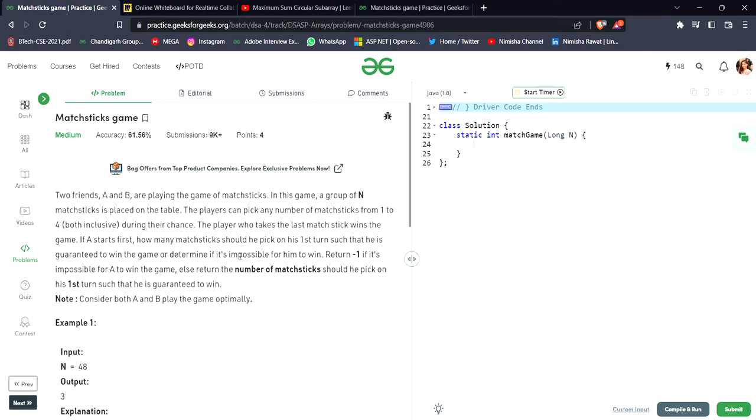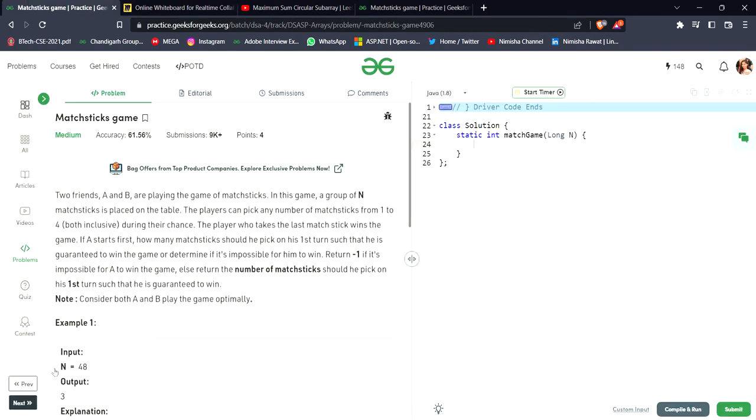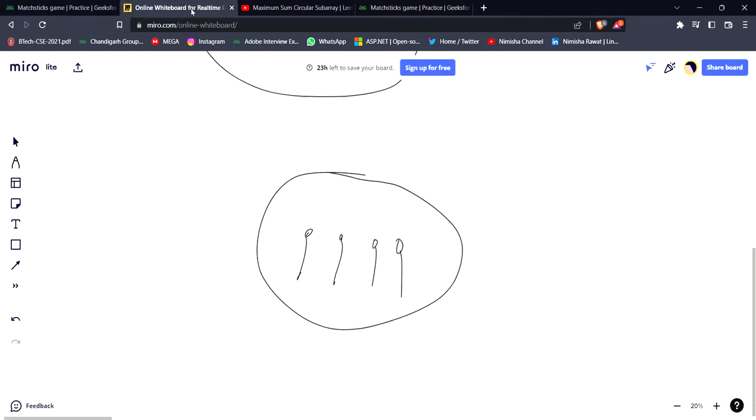If A starts first, how many matchsticks should he pick on his first turn to guarantee a win? There are 48 matchsticks on the table.